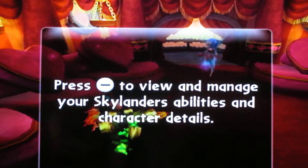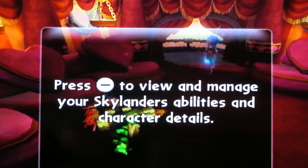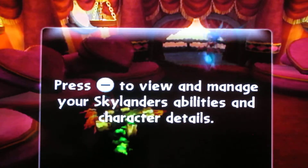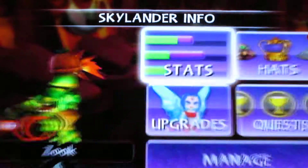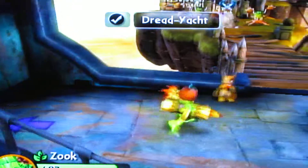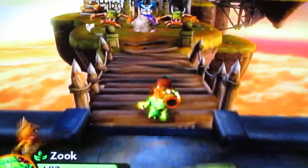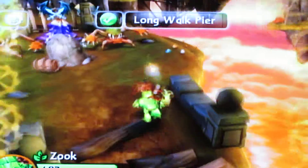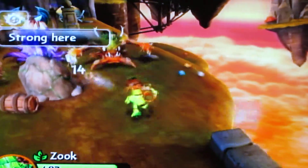You can press the minus button — it's left of the home button if you're playing Wii. If you press it, you can go back. There's stats, upgrades, and all that kind of stuff. Once you get a lot of upgrades, then you can choose your upgrade path.